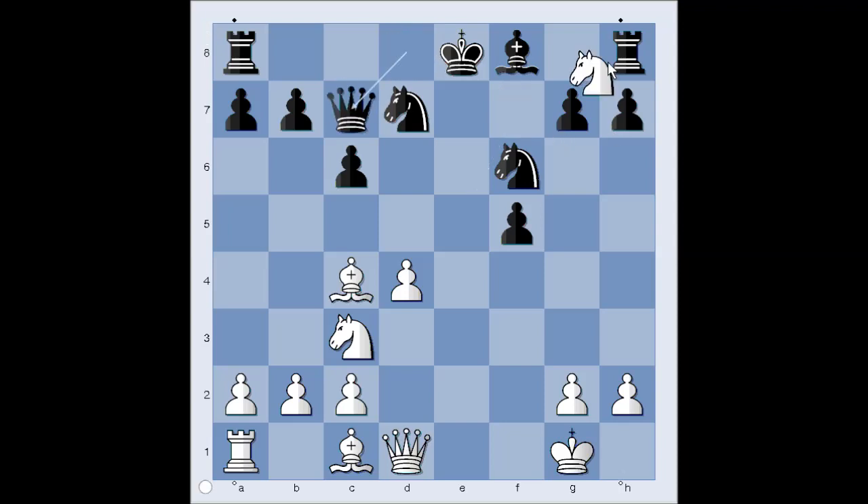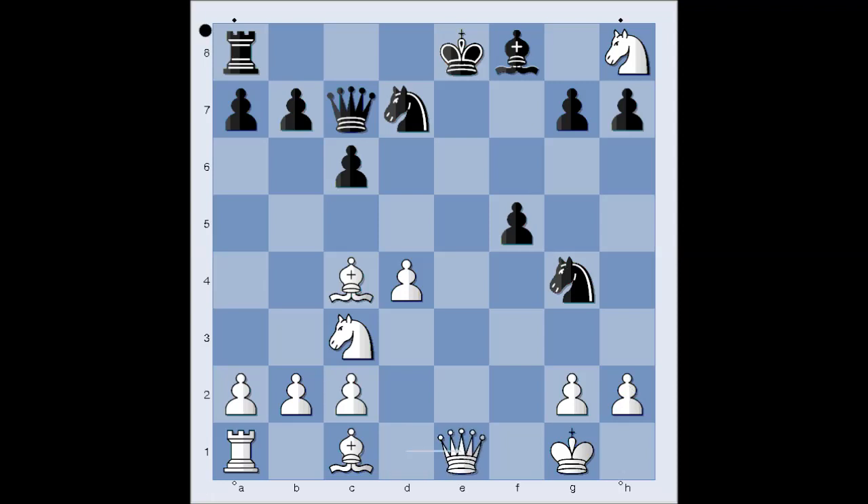Queen to c7. Knight takes rook. Knight to g4, threatening queen takes on h2. Queen to e1, check. Bishop to e7. G3, defending h2. In a panic mode, black tried to unpin. But this is also losing.